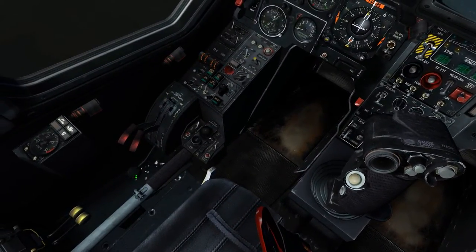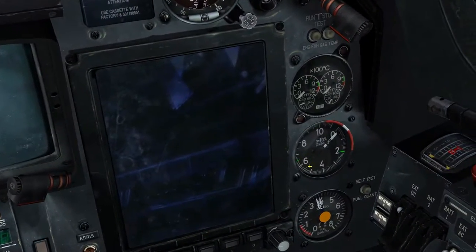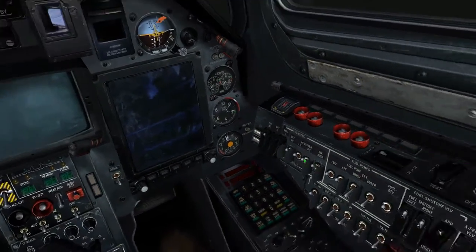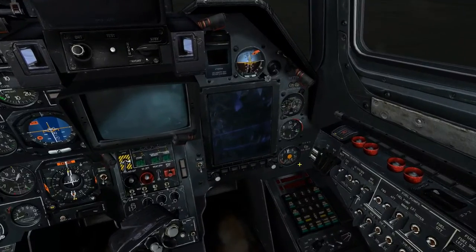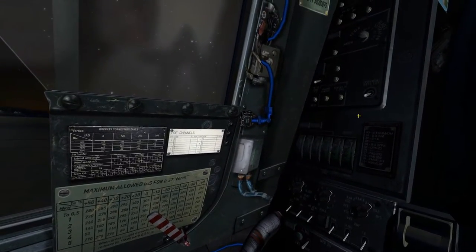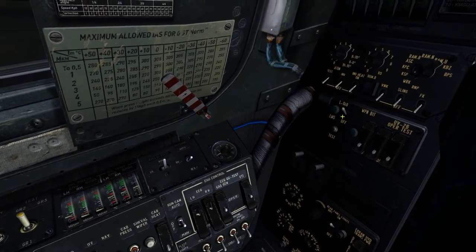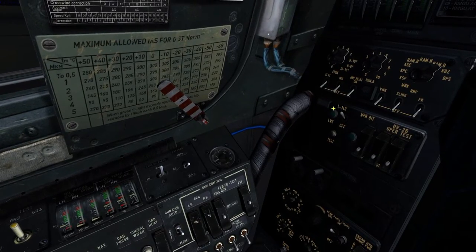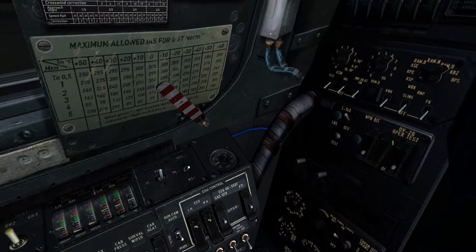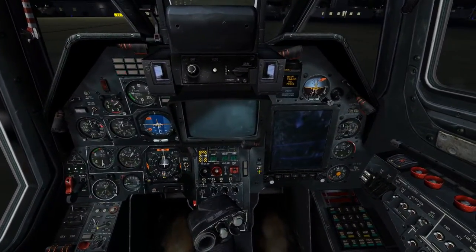Now we can put down the rotor brake, select the left engine, and press start. Here we see the RPM of the engine — once it reaches around 20%, flip the fuel shutoff valve and it will continue going up. While that's ramping up, let's look at the right back panel. Here we see the laser warning receiver, which warns us if someone is lasing us like tanks. Here we see the countermeasures panel and the internal navigation unit which spins up the gyros to align the systems. Let's boot up the ABRIS as well.